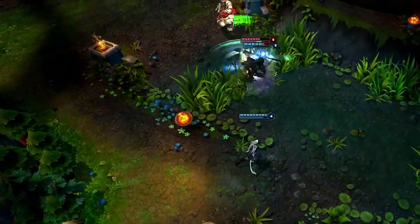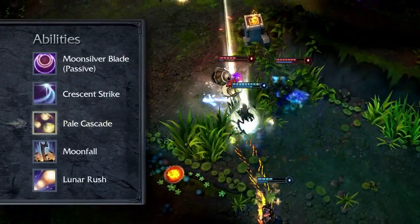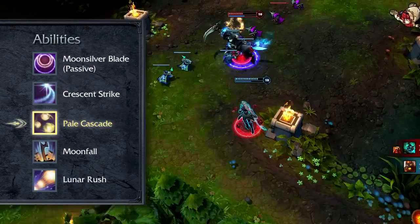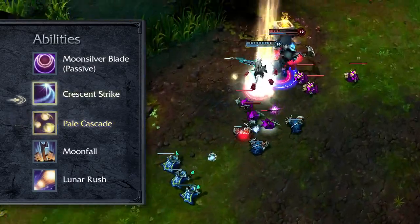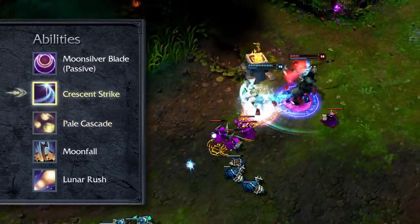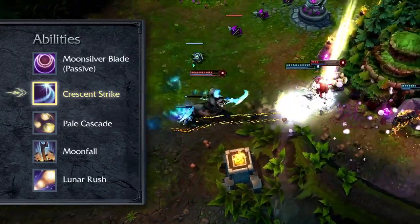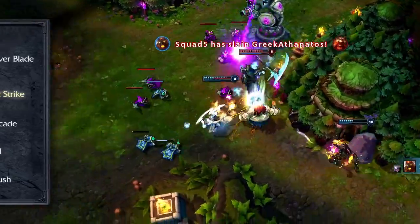First, we're going to be tuning down Diana's natural health regeneration. She's a champion who already has a shield, and she should really be using that to block incoming damage — she doesn't also need really high base stats. Additionally, the damage and AP ratio of Crescent Strike is coming down a little bit. It was simply dealing too much damage, and lowering this should leave her in a much more balanced state.